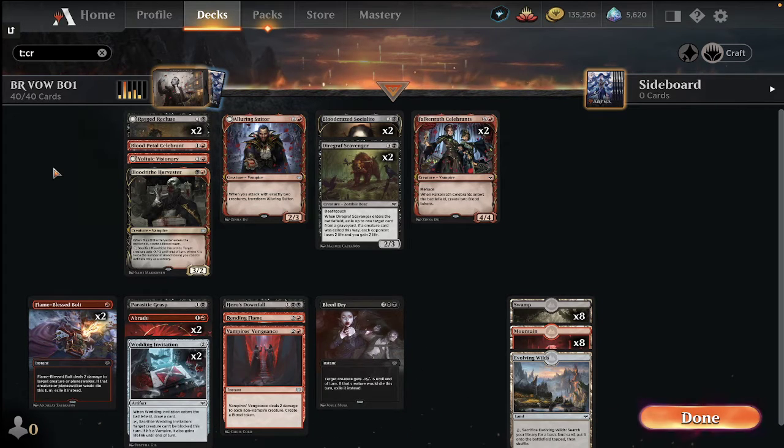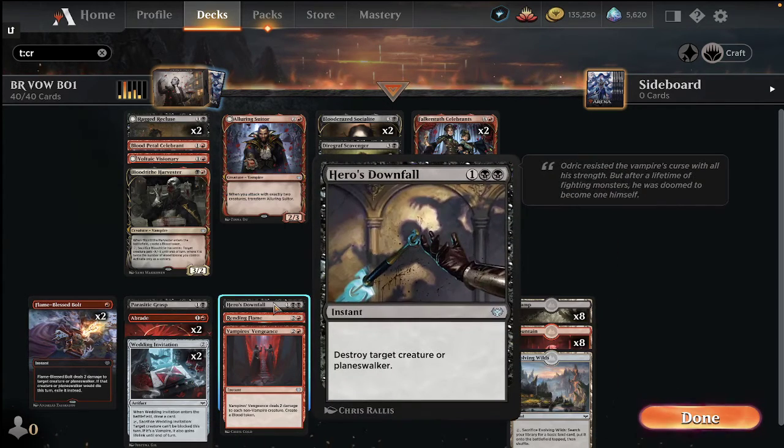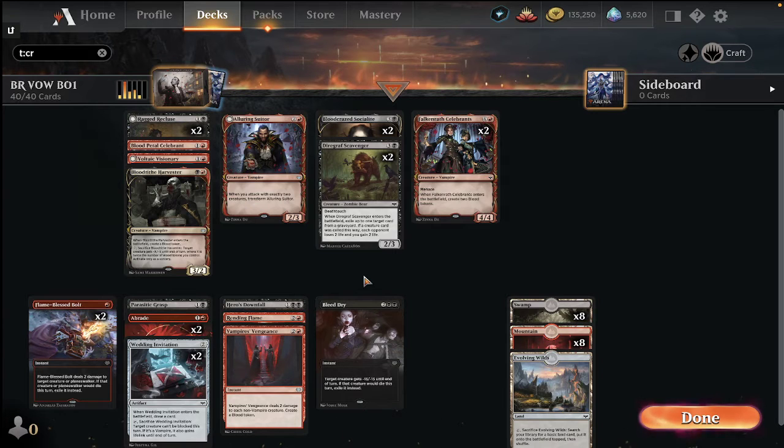The rules for these templates are no rares, limit to two of any particular common and one of any uncommon. Those commons with two copies either performed very well or are in for reasons like curve. For black-red specifically, removal was plentiful and reasonably strong. The strongest commons were Planar Bolt and Braid — two of each if you could get them. They kill many creatures in the format. Having catch-all removal like Bleed Dry is important; it's probably better than Hero's Downfall because exile is huge, and worth the one extra mana most of the time.